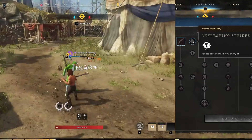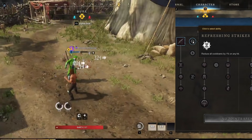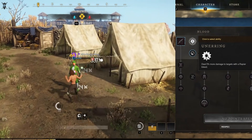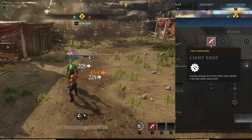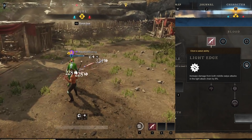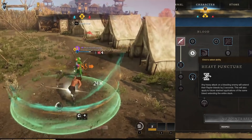On to the Blood passives. Refreshing Strikes reduces your cooldowns by 1% on any hit — solid with the Rapier's fast attack patterns. En Garde gives 10% more damage to enemies over 50% health. Unerring gives a 5% DPS boost versus targets with Rapier bleeds. Light Edge increases damage from both middle swipe attacks by 8%, bumping them from 66% to about 71% weapon damage. Heavy Puncture extends Rapier bleeds by 2 seconds on heavy attacks, also extending future stack applications.